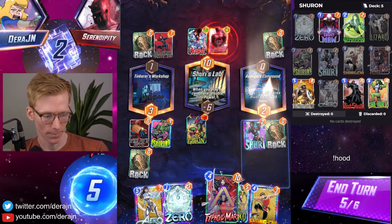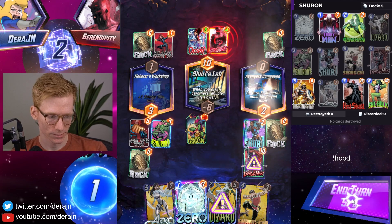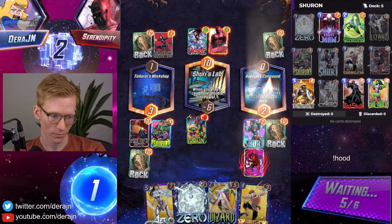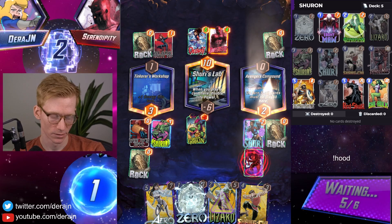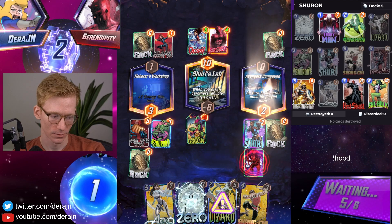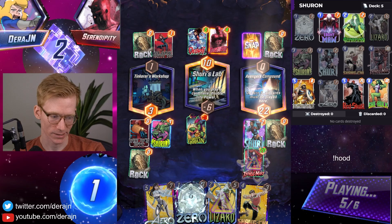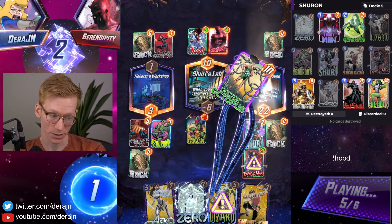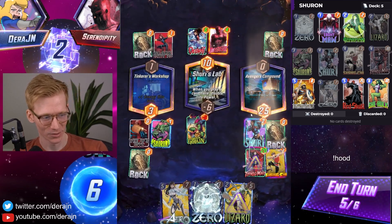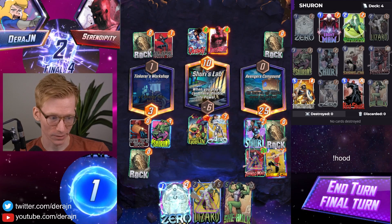I do think I want to play out Typhoid Mary. We have priority so Mary does come down, and then he gets Shang immediately. But we do have Arrow for the final turn, so if he doesn't have Shang we can Arrow mid. Even if he does kill our card this turn, we have Taskmaster potentially. Doc Ock could pull Shang — oh, that was the ideal card. So now we go into the final turn with priority. He'll probably leave the game. We had a 1-in-4 chance of getting Shang, so we always play Arrow mid here.